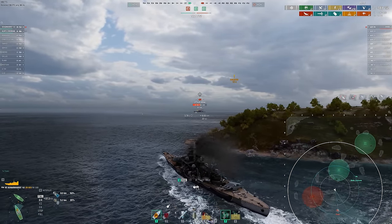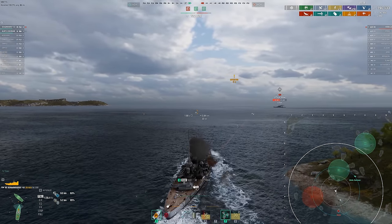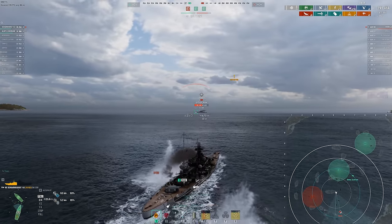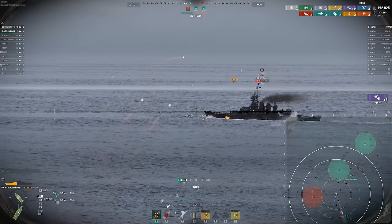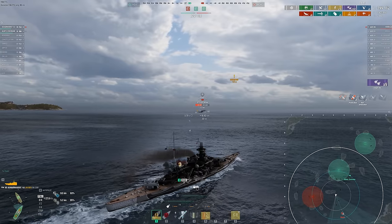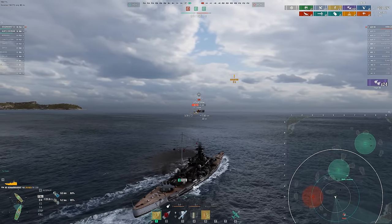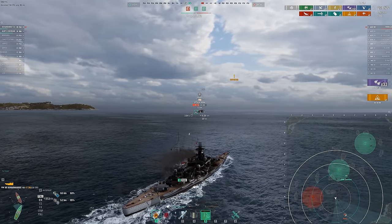Definitely need some fires though. Definitely want some fires, video game. I'm going to go this way too — I want to make it as hard as possible for him to get good hits on me. And I want to force him to go broadside to me as well. Roma's got a lot of armor though, so I don't expect our AP to do a whole lot. He's got a shot ready — angle in a bit. Belt armor — no, that's more than I wanted to hit. Finally got a fire — let's go.